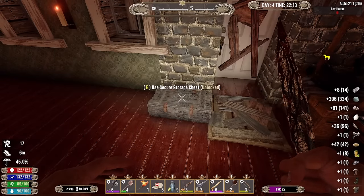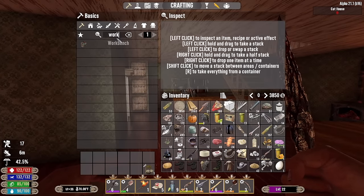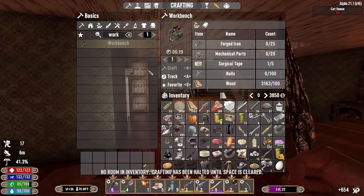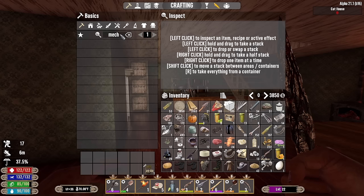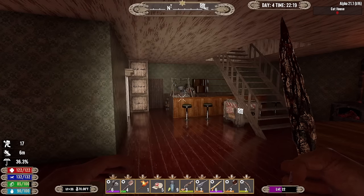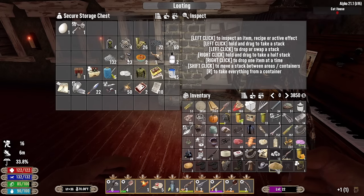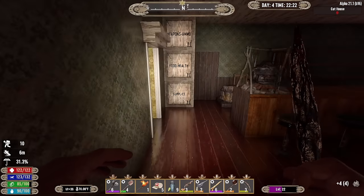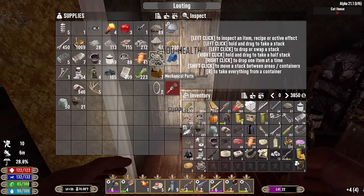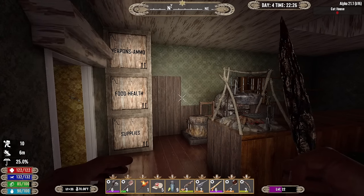Let's see what we need - forged iron, mechanical parts, we need 20. That's gonna be the issue. Can we craft mechanical parts? No we cannot. I thought maybe in this mod you can, but you can't. We got five total mechanical parts, we need 15 more before we can craft a workbench. We need to find ourselves a wrench tomorrow - that's priority number one.